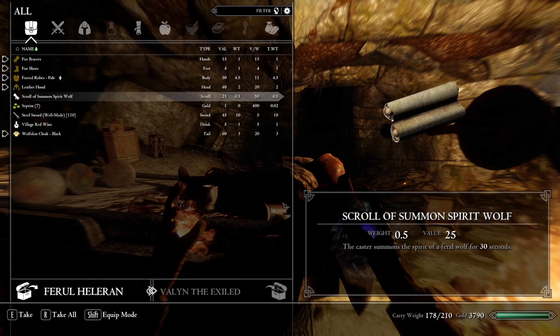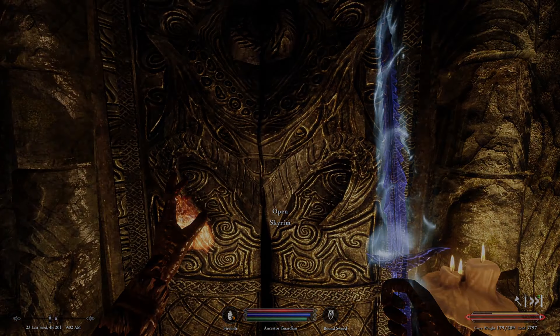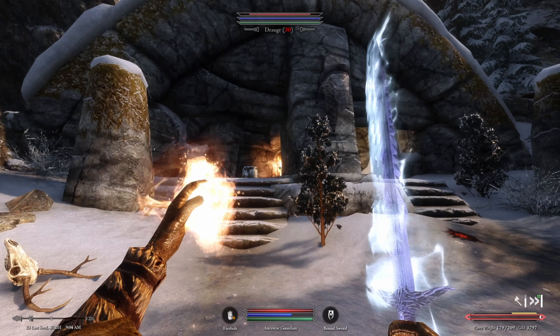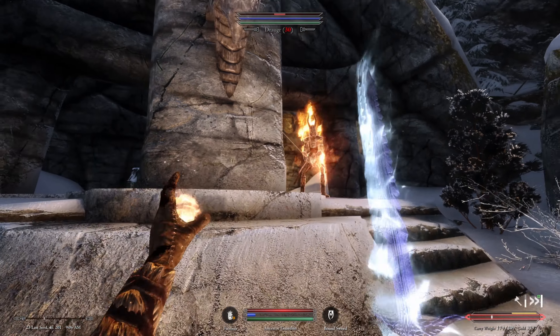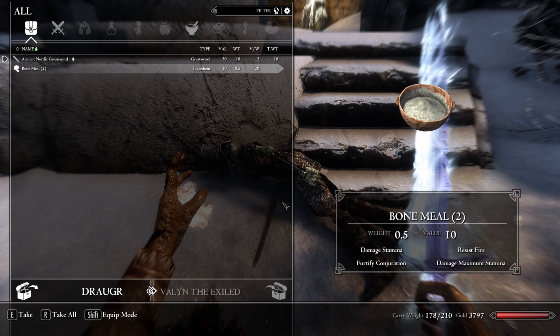We cast a spell and nobody seems to notice. But we can hear something — there's a draugr up ahead. We decide to get out of here. A level 30 draugr follows us outside and does a shout. We engage and finish him with the sword. He had just some bone meal and a greatsword.